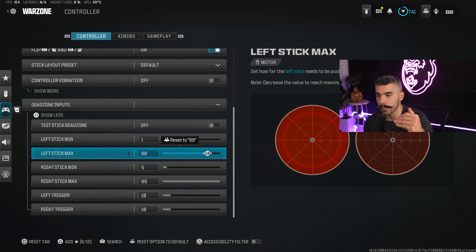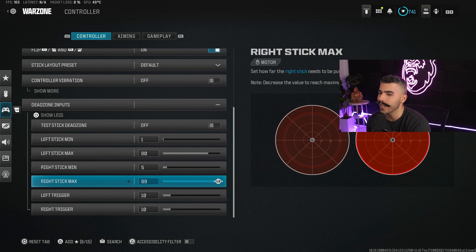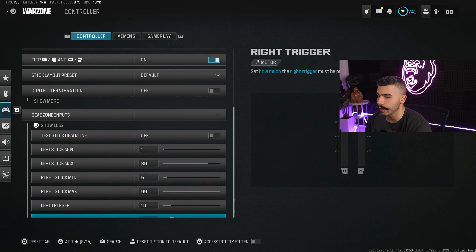My left stick max is at 80, so you hit the maximum a lot quicker. For my right stick I usually go from around two to five — it depends on whether you have dead zone or stick drift. I wouldn't recommend anything over 10; if you can play at five you definitely should because it'll help you aim better and hit your shots. My right stick max I have at 99.